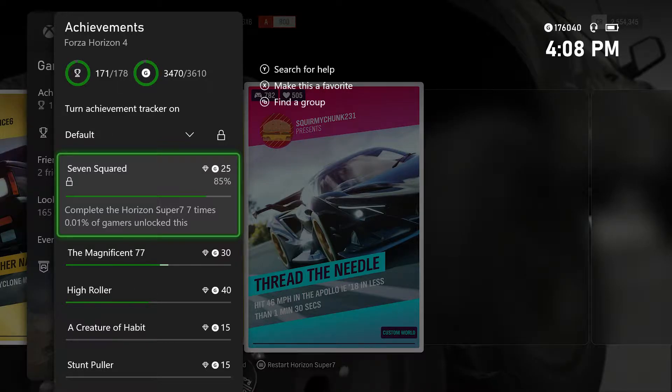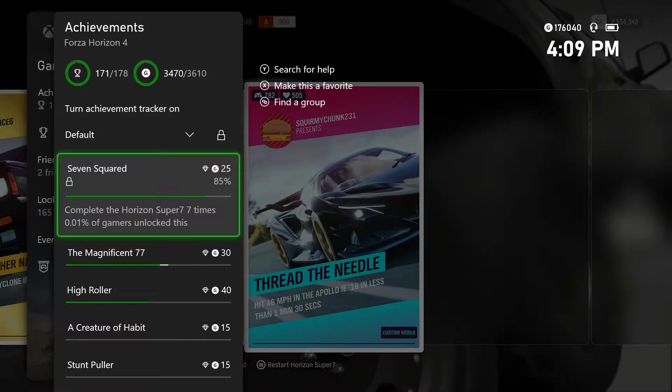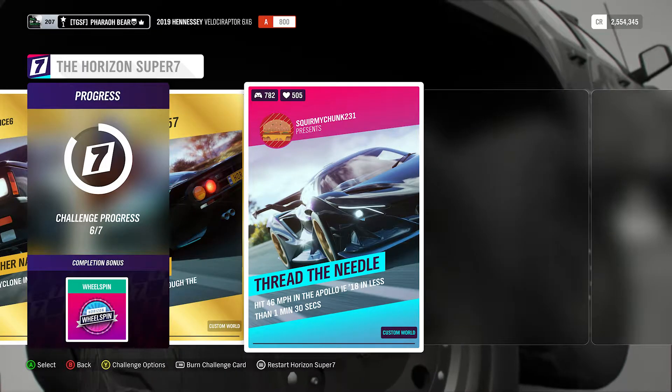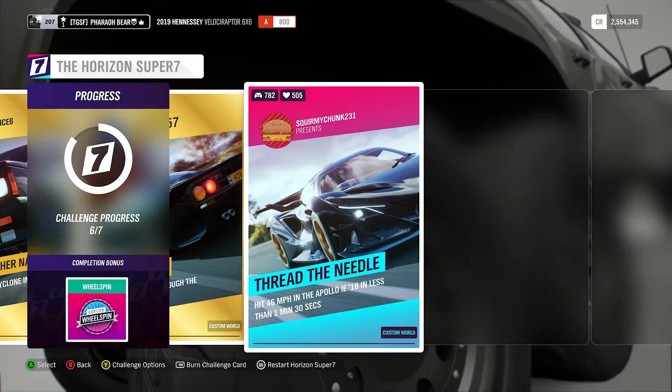Hey guys, Barry here from TGS with a Forza Horizon 4 Super 7 achievement hunting video. We are going for 7 Squared, 25 gamer score. Complete the Horizon Super 7 7 times. I'm already on my 7th attempt here on number 7, running Thread the Needle for this one. We're going to hit 46 in the Apollo IE, 18 in less than 1.5 minutes.